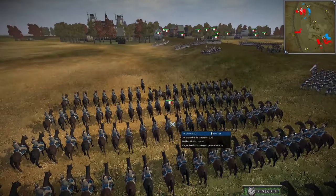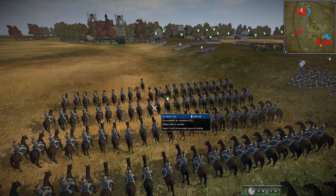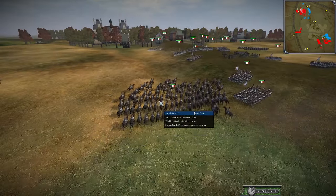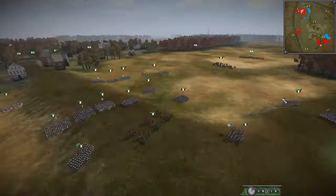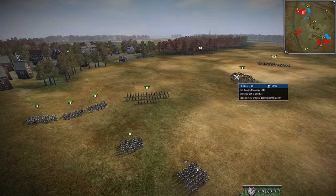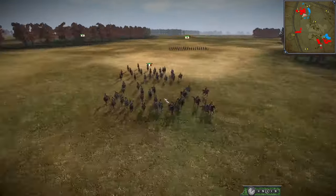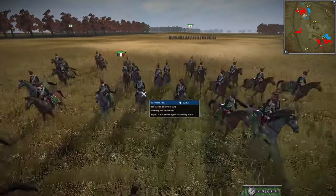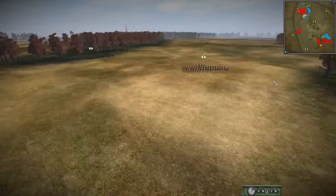We have some Cuirassiers here — provisional ones. It's kind of a good example of that wounded animal analogy. They're not normal Cuirassiers; they are just provisional, so they're not quite as good when it comes to melee attack or morale. We also have the Garde d'Honneur over here.